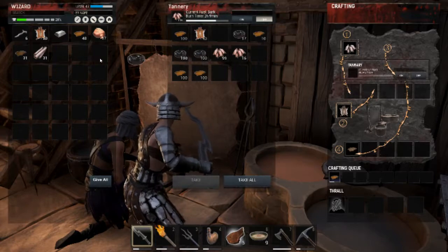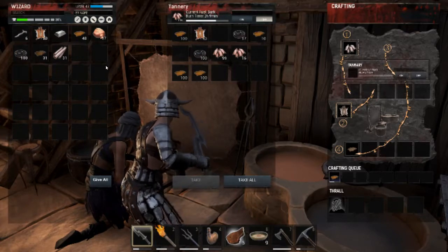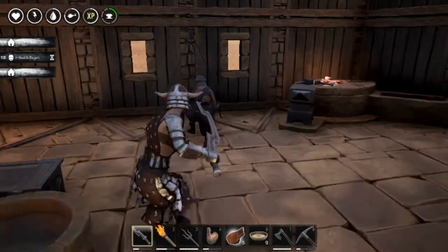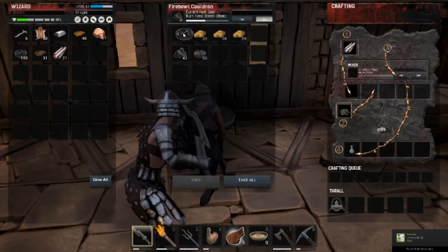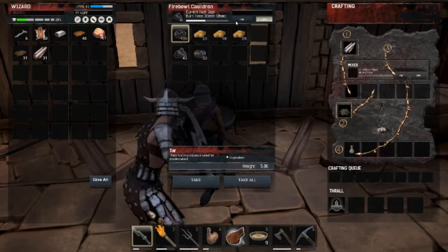You take some of your tar and put it in your inventory, go back to your fireball cauldron, take your tar, put it over here and hit it on.